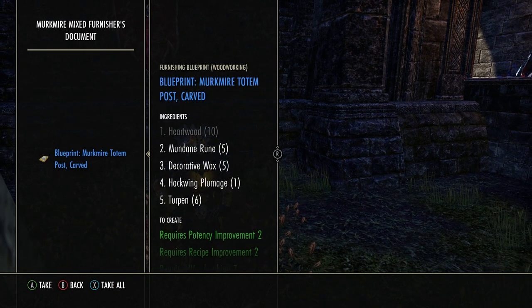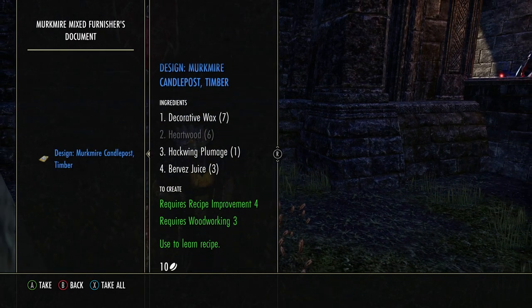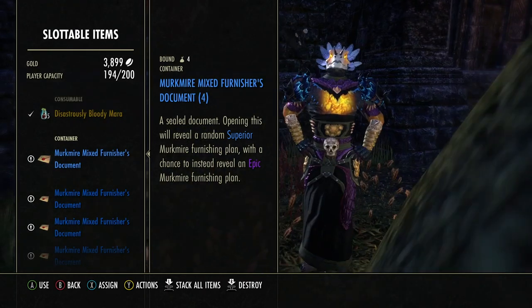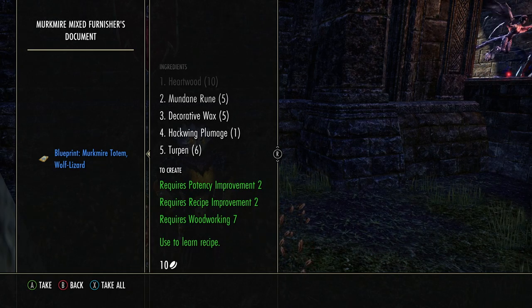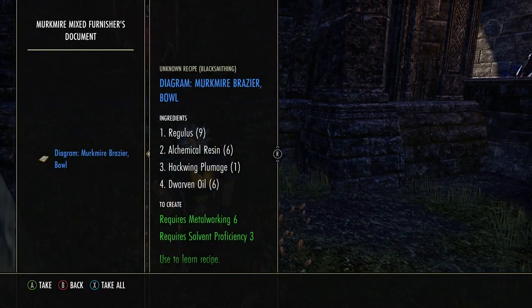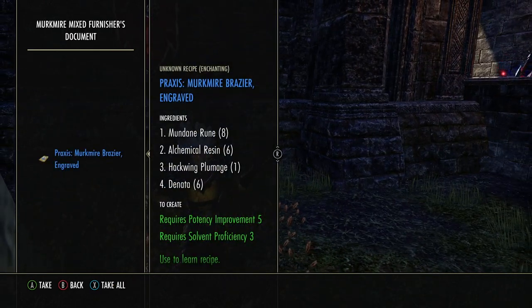Merkmire totem post — I had that already. Oh, I don't know that one, that's good. See this one? Wall — there we go. Merkmire totem wolf lizard. Nice. Let's see what this is — brazier. I don't have that either. Nice. I'm getting the ones I don't have, which is great.